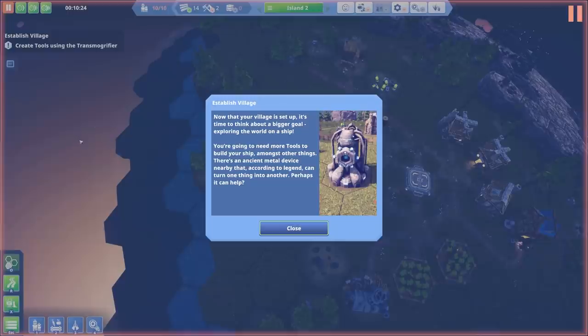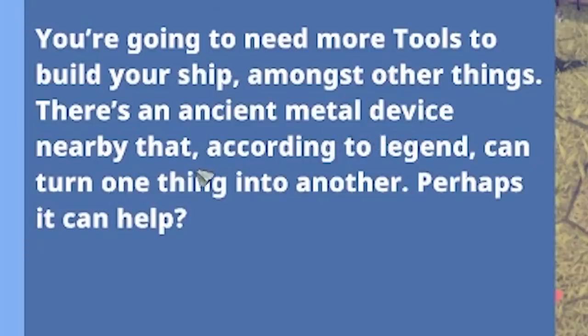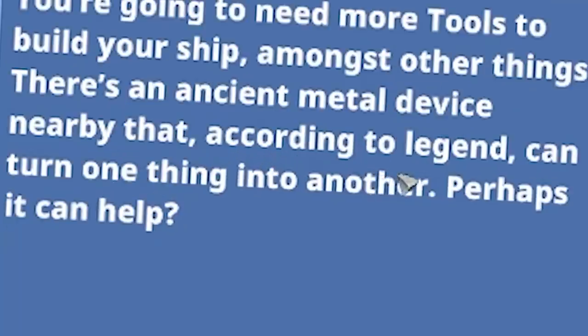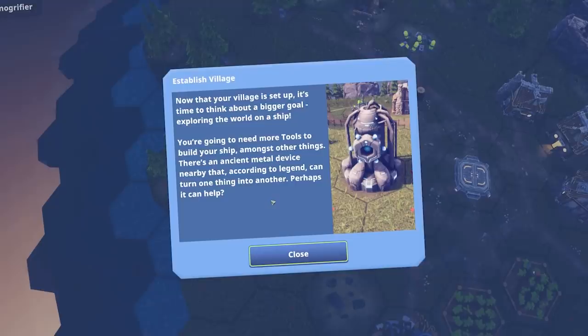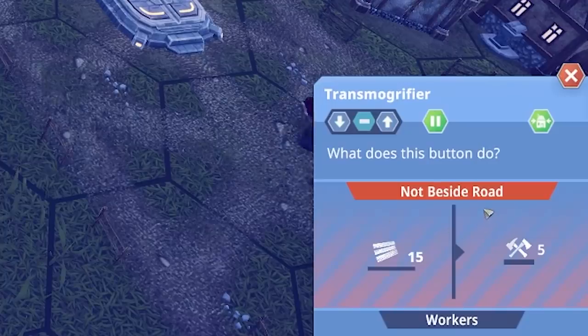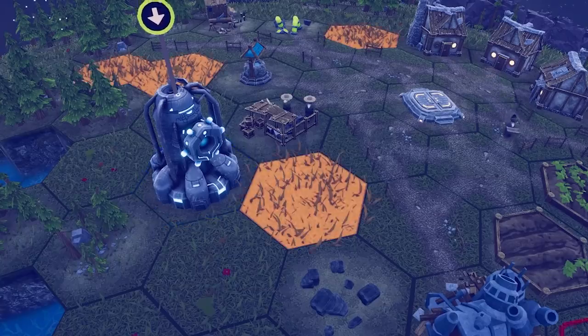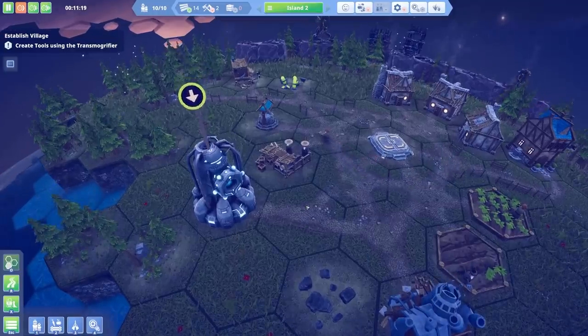Now that your village is set up, it's time to think about a bigger goal — exploring the world on a ship. I've already explored the world, I went around the back of it — it was like hollow and empty. Am I a flat earther? There's an ancient metal device nearby that, according to legend, can turn one thing into another. It looks like the Predator. We've got to put it by a road.